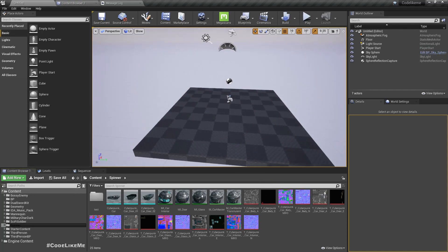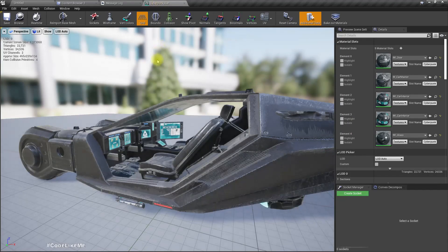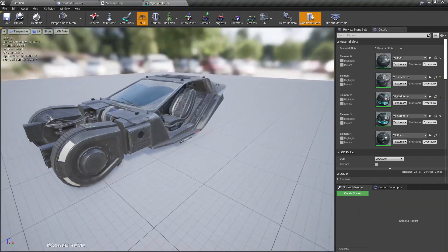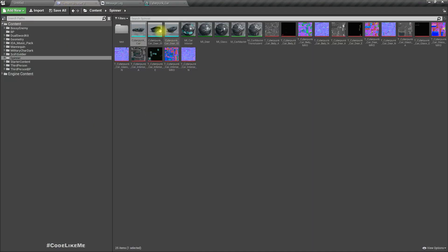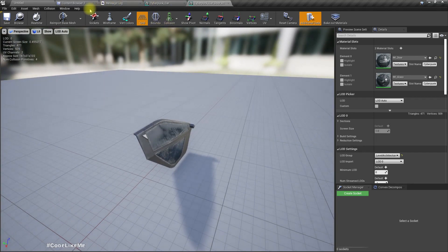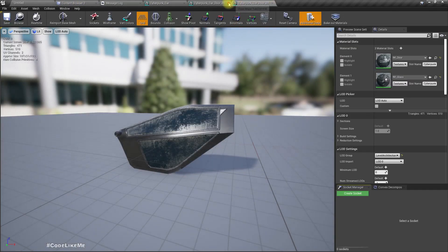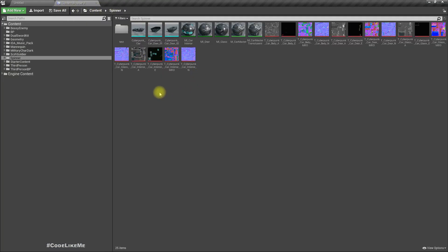Here I have this model — this is actually a cyberpunk-look car model. I'm going to use this as the flying car. I have the doors of this car as separate objects so that I can implement opening and closing the doors as well.